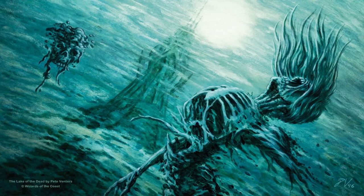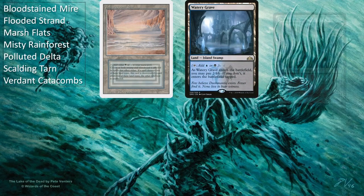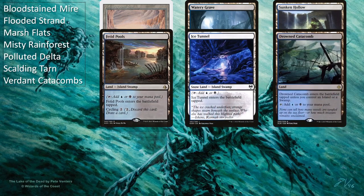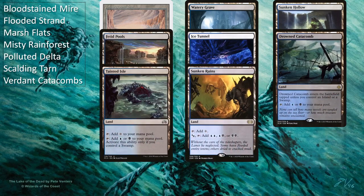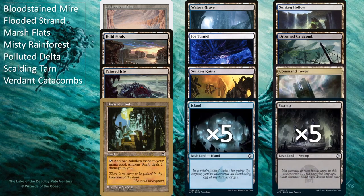The rest of the deck is just the lands. The deck is running all 7 fetch lands, Underground Sea, Watery Grave, Sunken Hollow, Fetid Pools, Ice Tunnel, Drowned Catacomb, Tainted Isle, Sunken Ruins, Command Tower, and Ancient Tomb, as well as 5 of each basic land to make the most out of the ramp effects. As with all of my deck techs, you don't need to run the more expensive mana acceleration pieces like Jewel Lotus, Mana Crypt, Mana Vault, Lake of the Dead, Ancient Tomb, etc., if you don't already have them, won't proxy them, or aren't playing online. You can very easily swap them out for budget substitutes and the deck will still run well enough.